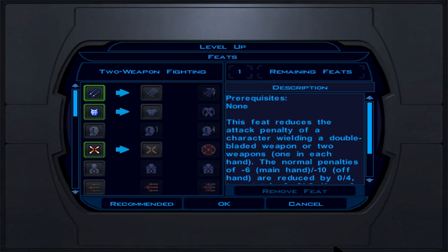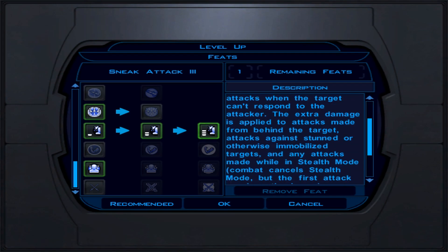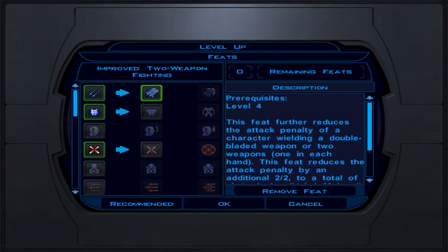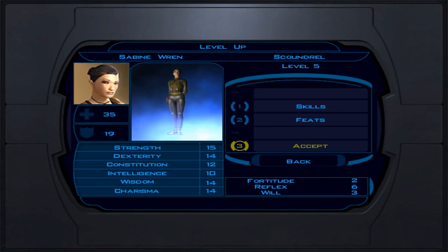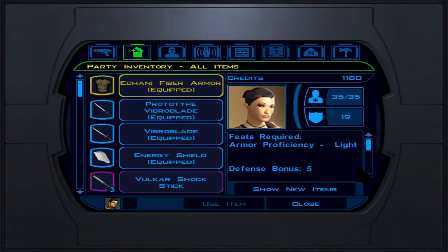For skills at level 7, pick Persuade. If doing the HK-47 route, go for Repair; if not, store points into Treat Injury for when you're a Jedi Guardian. Because we stored our levels, we have two level-ups ready. Now we transition to Jedi Guardian level 1, which is character level 8. We're done with the Scoundrel class permanently. Every 4th level put attribute points into Strength.